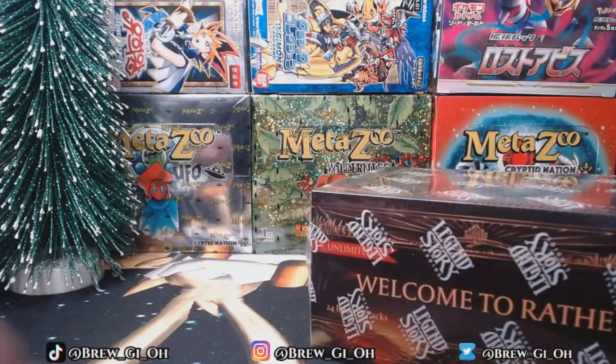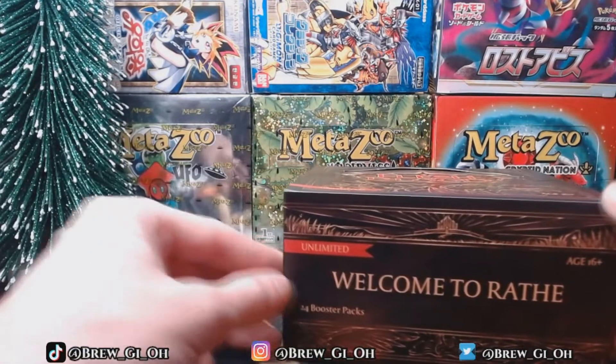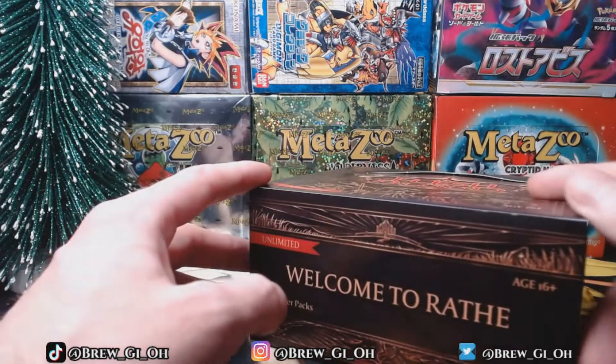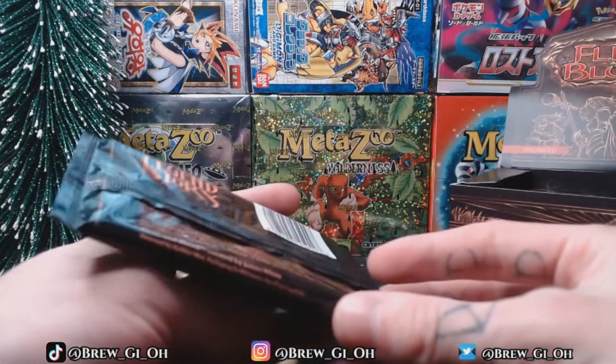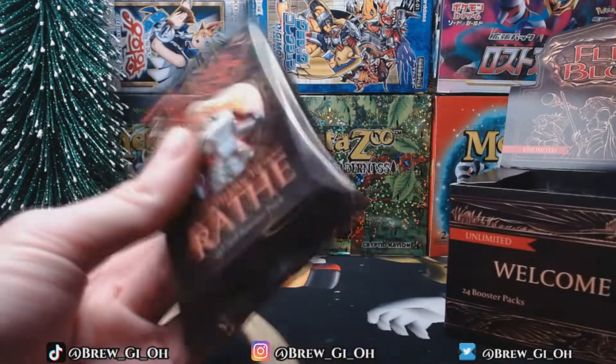Let's get into this box and see what some Flesh and Blood cards look like. It looks like this one comes with 24 packs - that's enough to do a sealed or a draft apparently for this game, which would be kind of cool. These come with 15 cards per booster pack, so that makes sense - a little bit bigger packs.